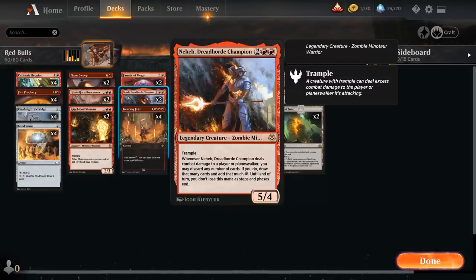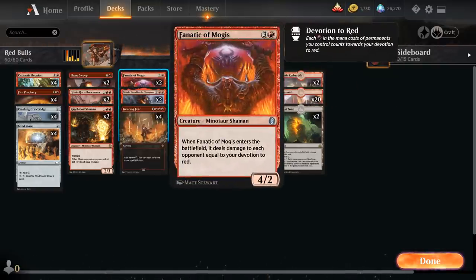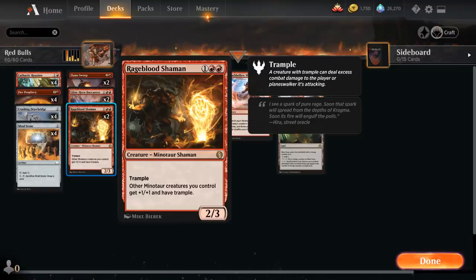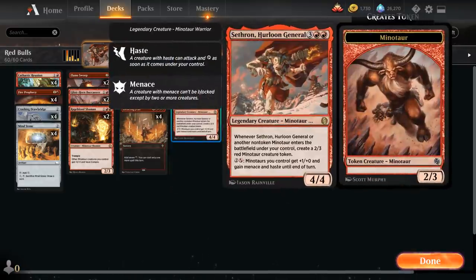Nahiri also synergizes with our Glyndhorn Buccaneer if we manage to connect. Then we've got two copies of Fanatic of Mogis, another Jumpstart addition — a 4-mana 4/2 Minotaur Shaman. When Fanatic of Mogis enters the battlefield, it deals damage to each opponent equal to our devotion to red. We add up all red mana symbols on non-land permanents and deal that much damage. On an empty board we can typically deal 7 damage — 2 devotion from Rageblood Shaman, 2 more from Nahiri, 1 from Fanatic of Mogis, and 2 from Sathron.